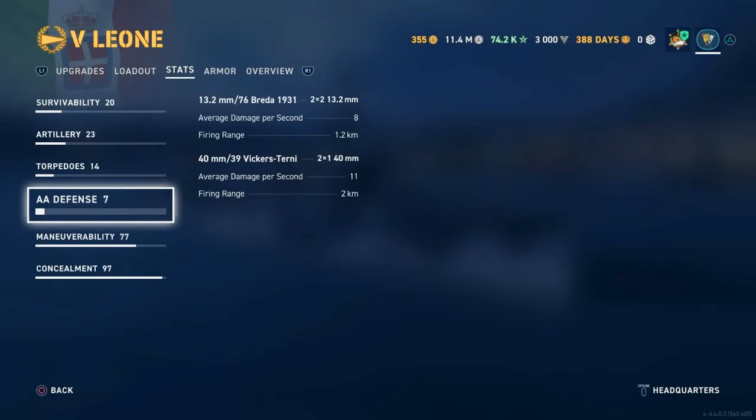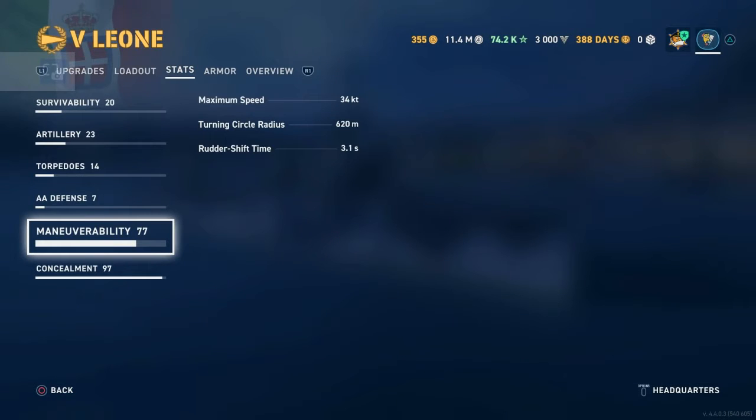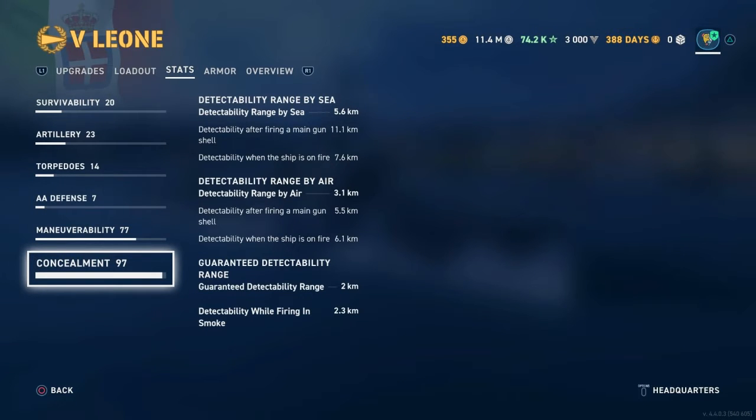For AA, you have none - just don't even plan on anything with the AA. For maneuverability, it says 34 knots but when you turn you scrub a lot of speed so it feels a lot slower. It does turn pretty fast but doesn't go anywhere quickly.